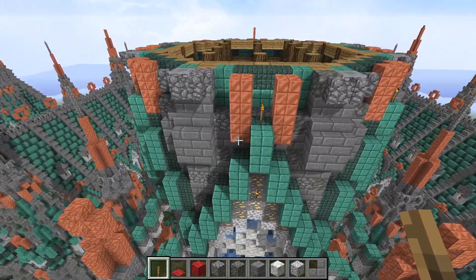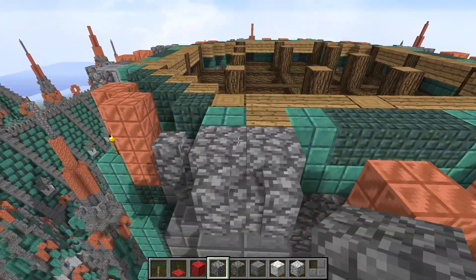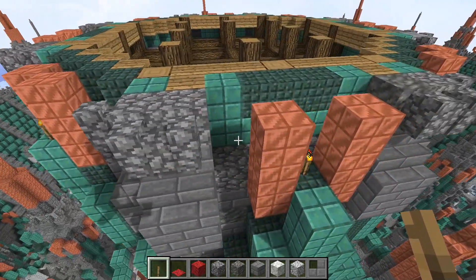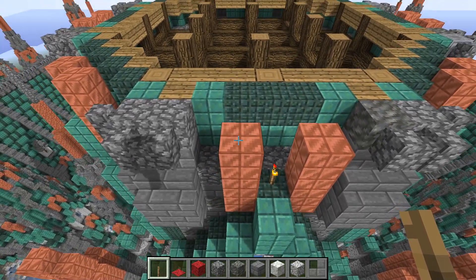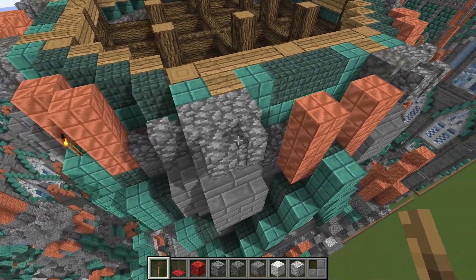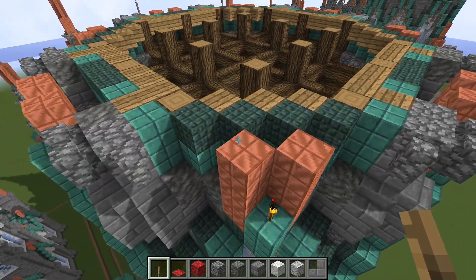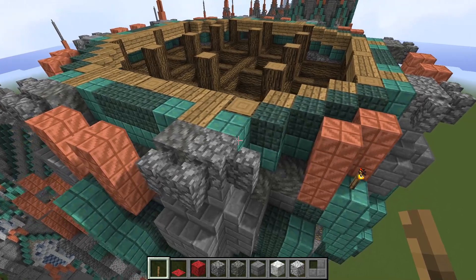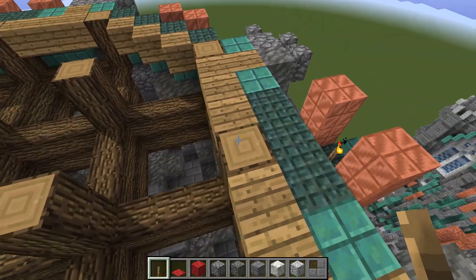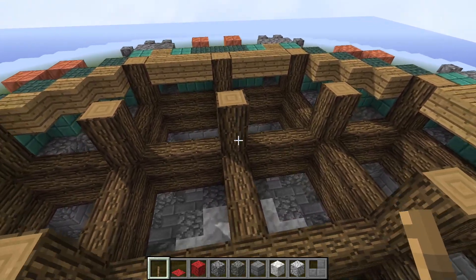Next phase — fix those exposed blocks. We've got the usual materials: copper, prismarine, wood, cobblestone, and three cobblestone walls right there. Behind the copper and the prismarine, at every other level we're going to be putting our wood planks as the latticework for the roof.